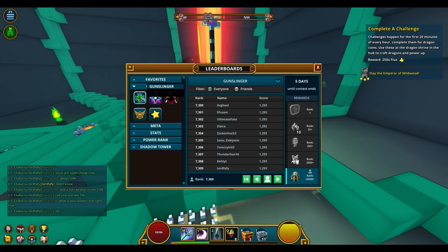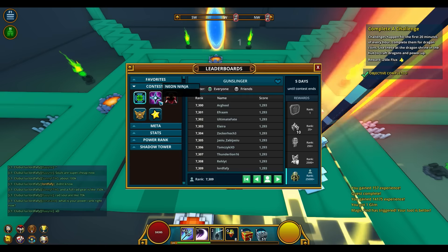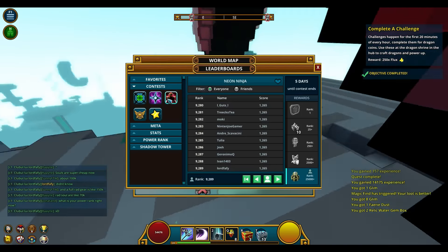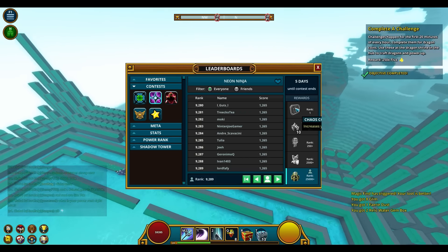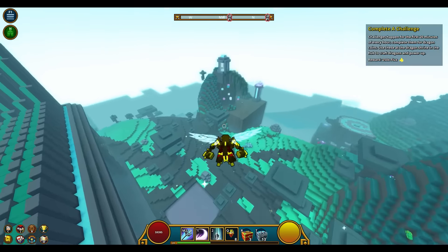The other 3 contests are based around your power rank on a specific class — for example, your Gunslinger, your Neoninja and your Revenant. Prizes are the same on these, with the top reward being a chaos coin. Overall, I like the idea, so thumbs up to leaderboard contests.